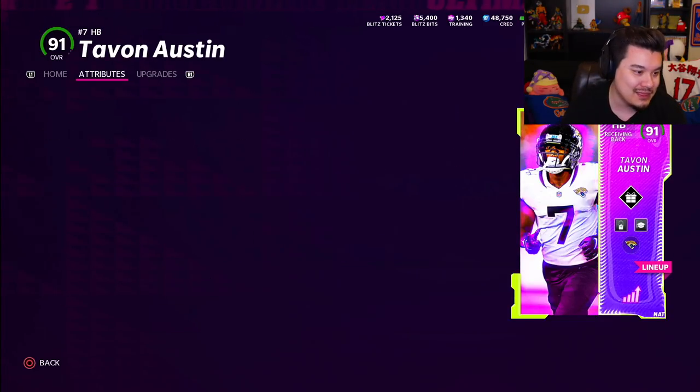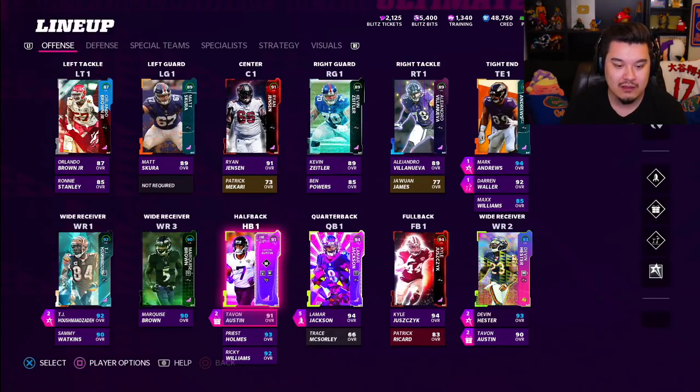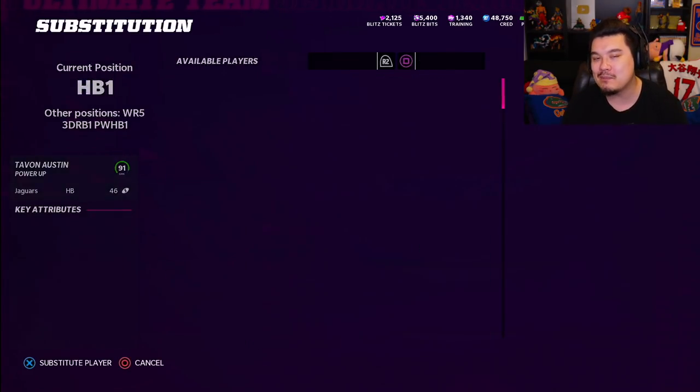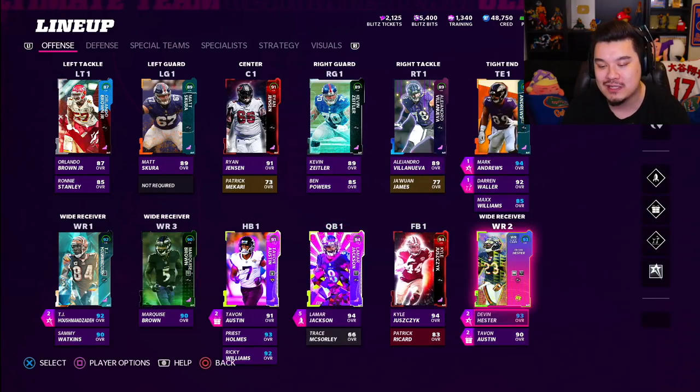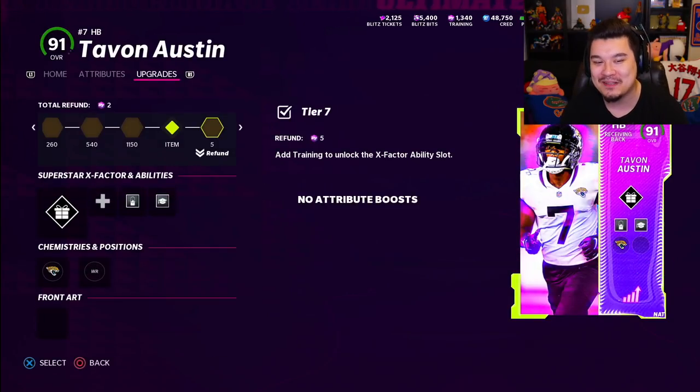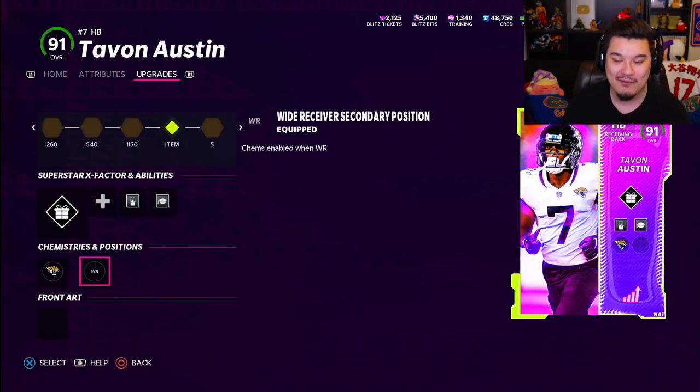One annoying thing though is he gets wide receiver secondary, and I put that on him, but he doesn't get the speed boost even if I put him at wide receiver. I feel like I should get that speed boost — I need that plus-two speed — but hey, whatever.